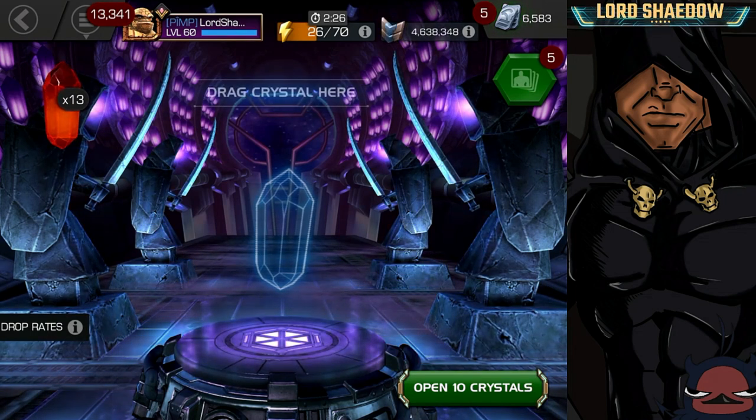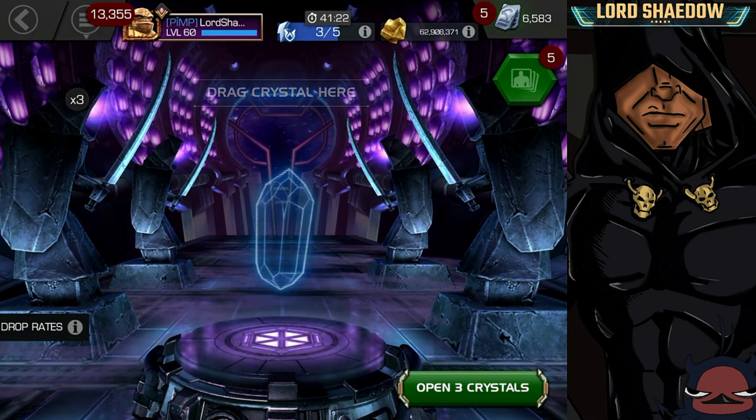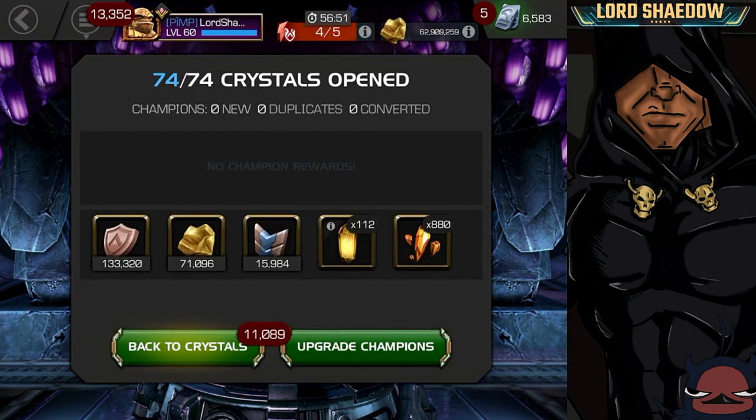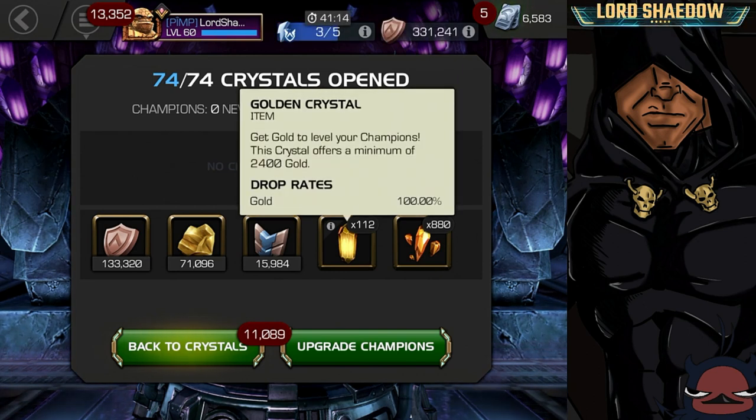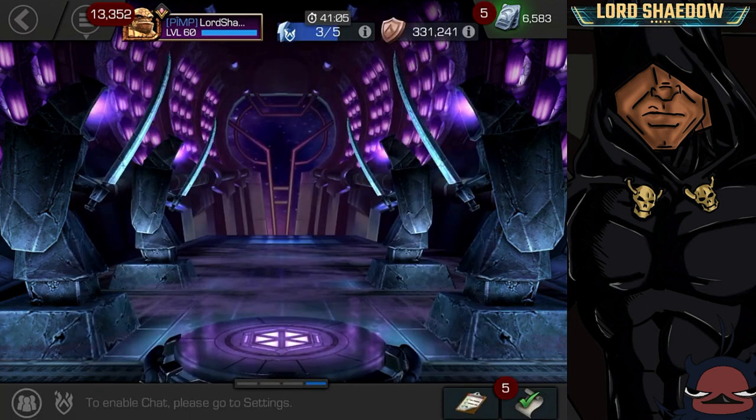Another 10 — wow, 133,000 loyalty and 15,000 battle chips, not bad. 112 golden crystals — we won't open those until we have a gold boost or something like that. And four-star shards, not bad.